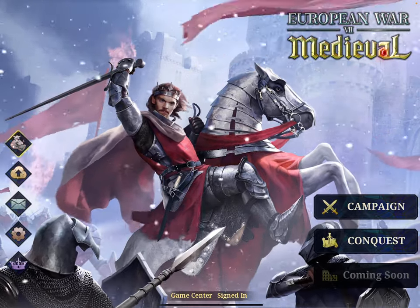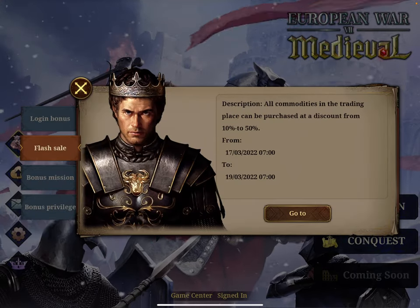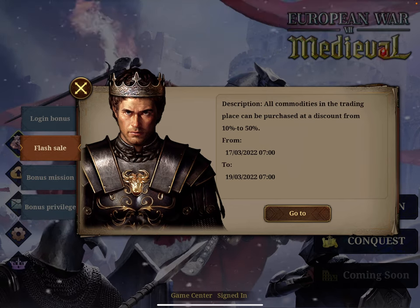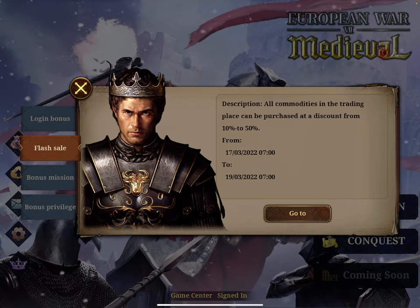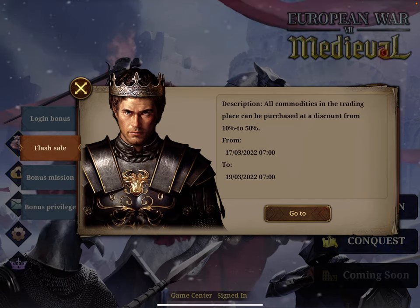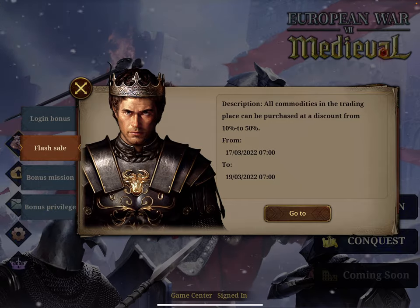First of all, pay attention here. There is, once a month, the flash sales. It's on right now — it lasts for 48 hours — with a rare discount on items. Therefore, only purchase in the shop on those two days. It's stupid to pay full price when you know every month the discount will come.